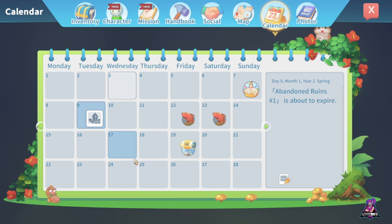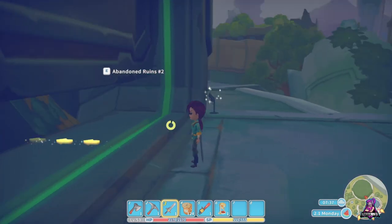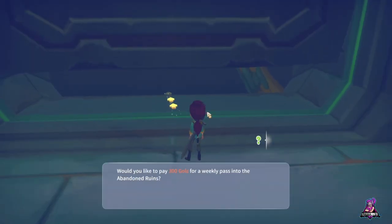Now I'm going to switch over to my personal file to demonstrate advancements in later Abandoned Ruins, the scanner upgrades, and what the elevator does. And we're back — this is Abandoned Ruins 2. Like I said, it costs a little bit more: 300 goals to go in.